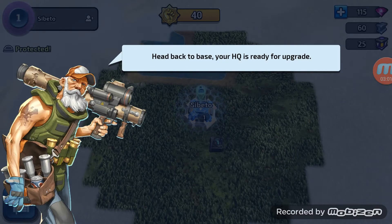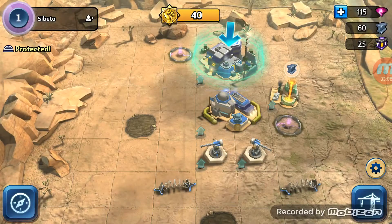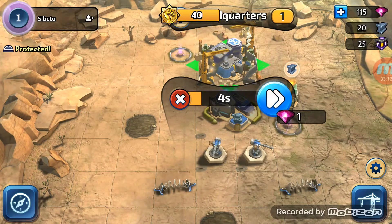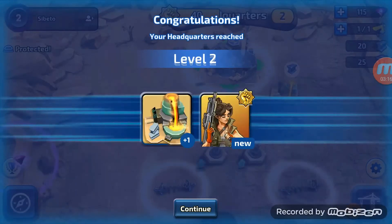Reward 25. Head back to base - your headquarters is ready for upgrade. Let's go back to our base and upgrade our headquarters. Five seconds - really short build timer. As you saw, it goes down five, jumps forward and back to five again. I think that's a bug.